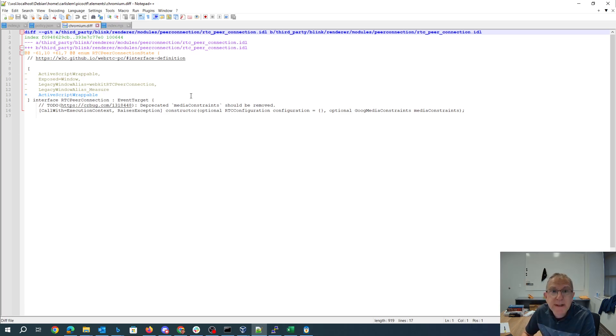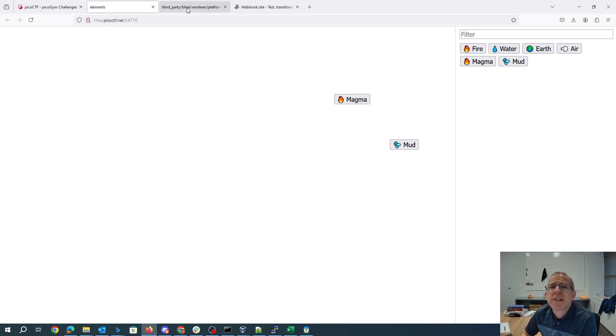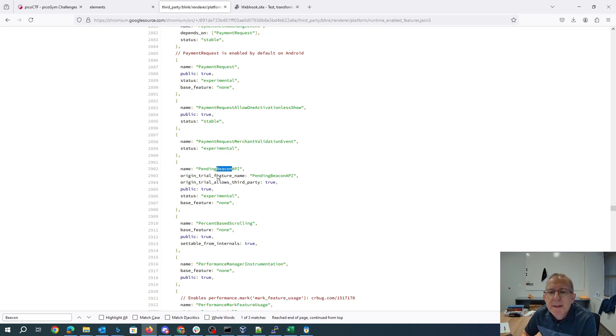Also, to make sure we don't work around that, you'll note they've gotten rid of WebKit RTC. But interestingly, when they run Chromium they enable the experimental web platform features. There's a giant list of these, but one that catches the eye is the Pending Beacon API. This may allow us to skip the security features and call this experimental API without going through the deny list — so that's what we're going to aim for.